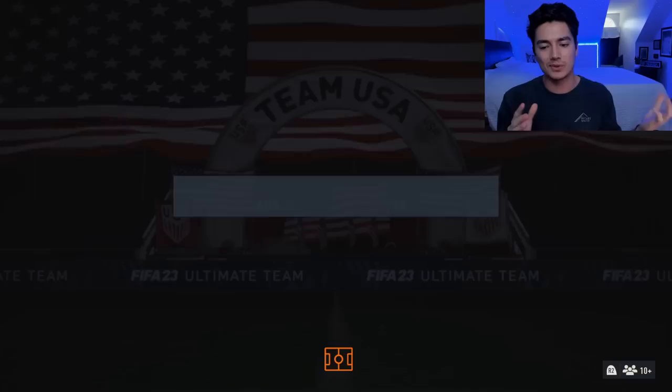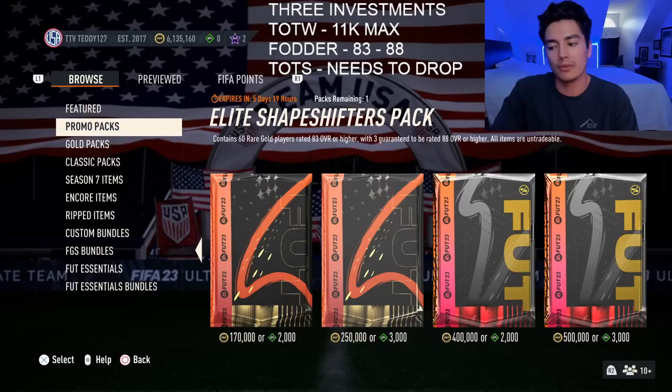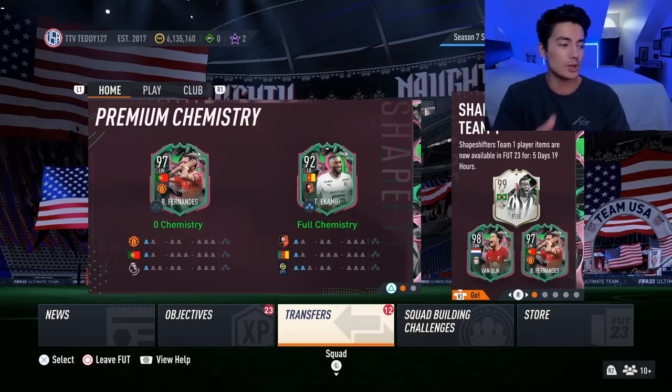Now let's talk about investments. We talked about all the content today - it was really just Zembrota hurting center mids, he's a really good card and a lot of people are probably going to do him. Three investments to cover. Team of the Week prices are definitely up - stuff has risen. If you watched the previous video you could have been buying Team of the Weeks, but now they're up in price. We're looking at 83 to 88 for fodder, Team of the Weeks at 11k max, and Team of the Seasons needing to drop.